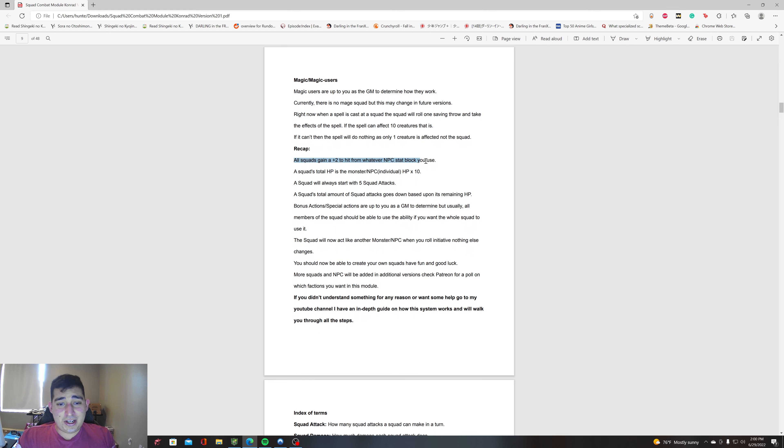To recap: all squads gain a +2 to hit from the NPC stat block you use, so add +2 to all their attacks. A squad's total HP is an individual NPC's HP times 10. A squad will always have five squad attacks at 100% HP, and a squad's total number of squad attacks goes down based on remaining HP.